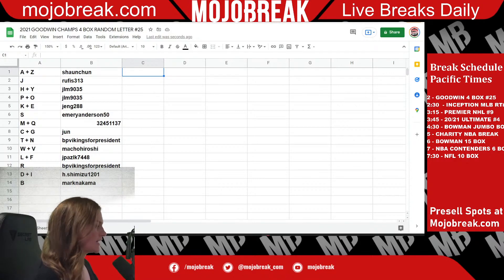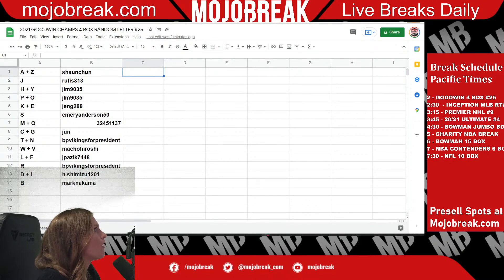Alright guys, I don't see anything going on in the chat so let's go ahead and get started. I'm going to read off who has what. A and Z is going out to Sean Chun. J is going to Rufus. H and Y is going to JLM. P and O also JLM. K and E is going to Jang288. S is going to Emory Anderson. M and Q to 3245. C and G to Jun. T and N is going to BP Vikings for President. W and V is going to Macho. L and F is going to JP. A, Z, R is going to B Vikings for President. D and I is going to H Shim. And B is going to Mark Nakama. Okay cool, there we go. Let's get started.